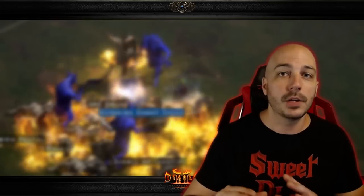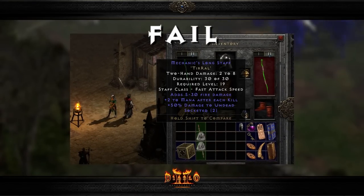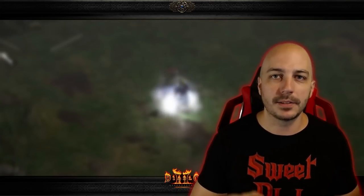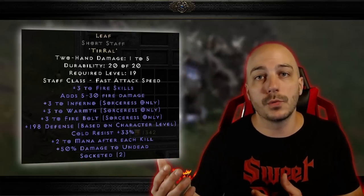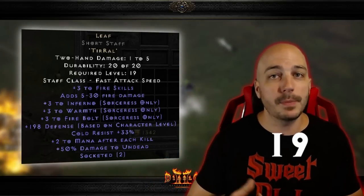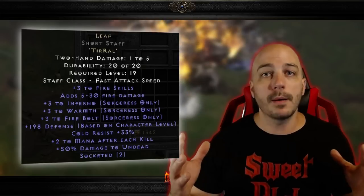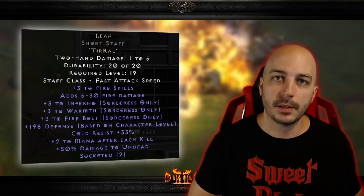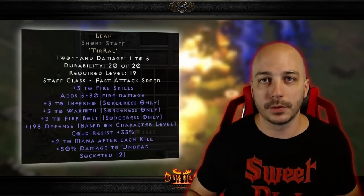Just make sure you don't get the blue magic version that has two sockets — it has to be the gray version. Some people fall victim to that mistake, but you can indeed just buy these bases from Akara right in normal. The level requirement for this rune word is level 17, which a lot of people will reach sometime in the end of Act 3. And it is important to note this can only be made in staves — it cannot be made in any type of sorceress orb.